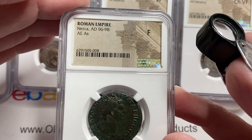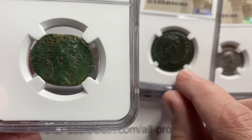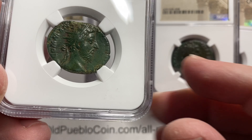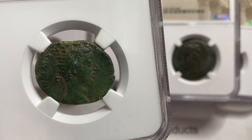We're going to keep moving pretty quick. The next size down from the AS is a bronze coin known as a Dupondius — also a bronze coin — and you can get these cool green patinas on them.